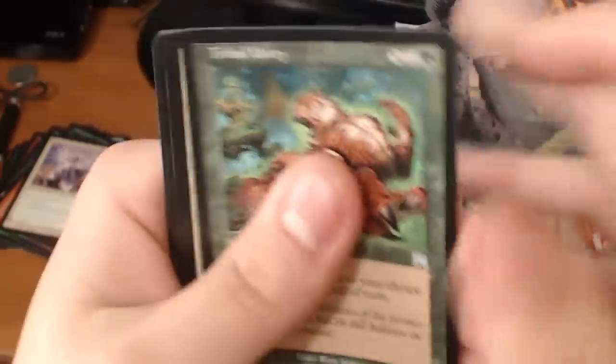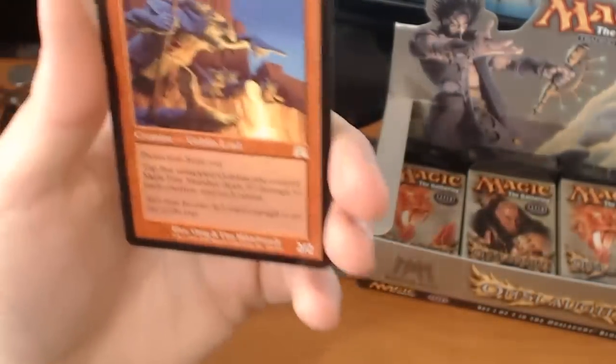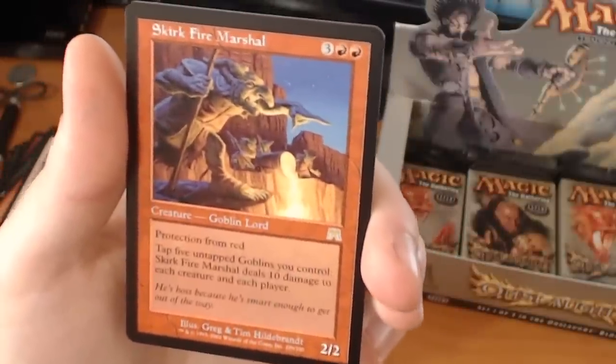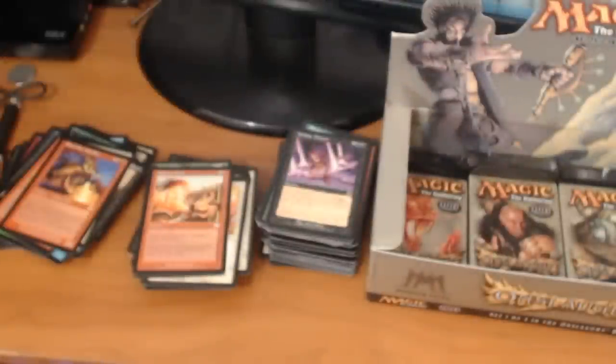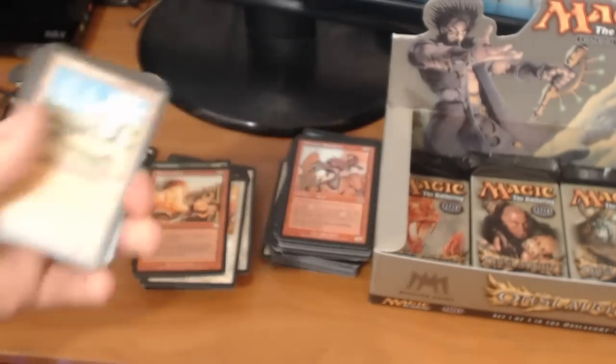We have a Tribal Unity, an Iron Fist Crusher, a Searing Flesh. And a rare — it's a Skirk Fire Marshal. It's a 5-drop for a 2/2 with protection from red. Tap 5 untapped goblins you control and Skirk Fire Marshal deals 10 damage to each creature and each player. I'm hoping this box will be like my last box where I pulled the foil fetch in the last few packs — hopefully a foil Polluted Delta. That would pay for the box literally.